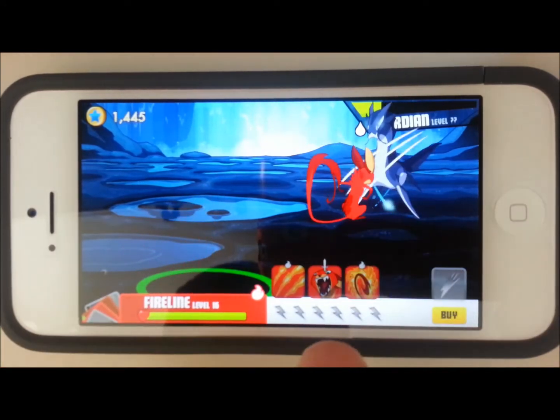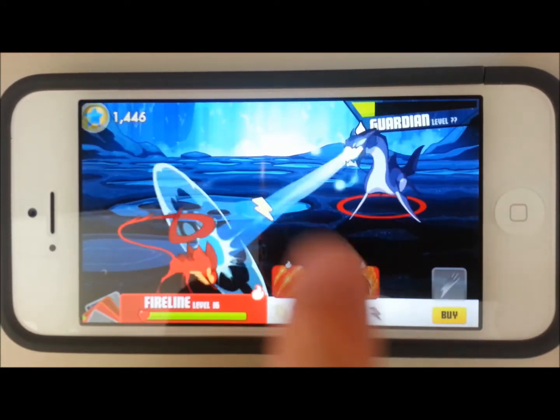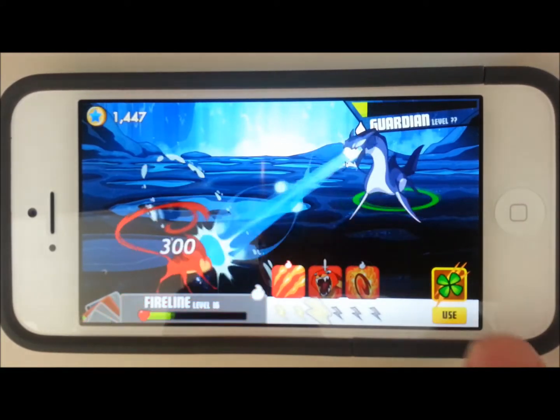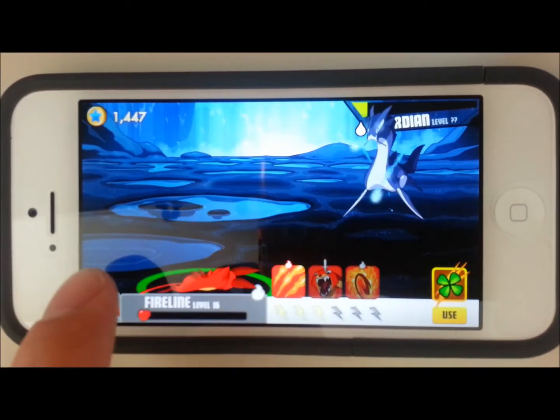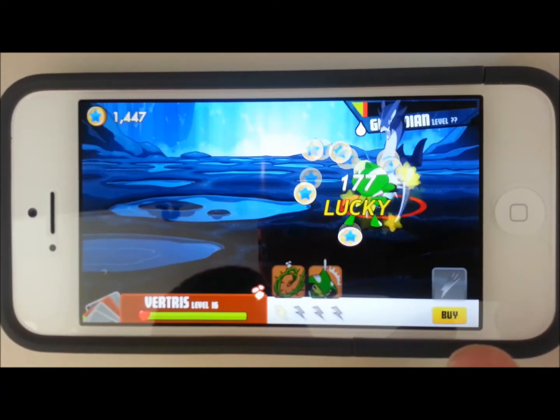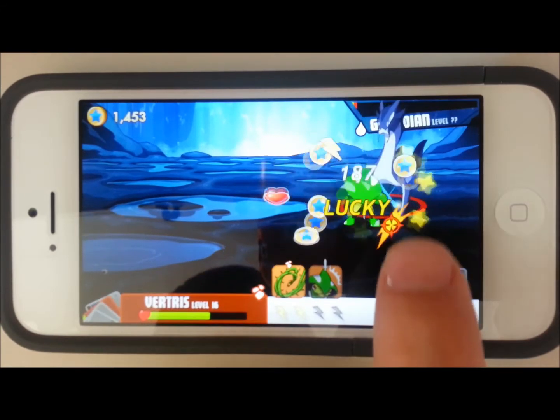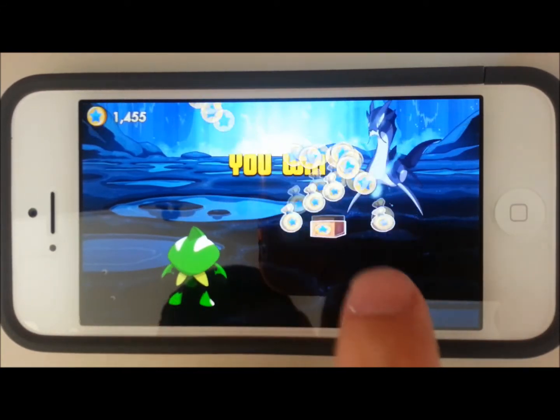We're going to switch here to our Fire Lemur guy. Unfortunately I should have got his Lightning Bolts filled up before I started the fight, but I'm so close to finishing I think I can finish it off. The Four Leaf Clover there is a power-up item that drops — it's called Lucky here. I hit him with that and I think I'm going to be able to finish him off with his final attack. I do.